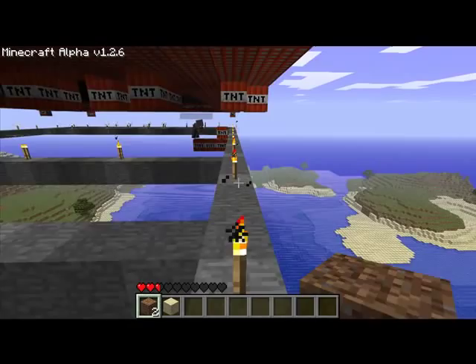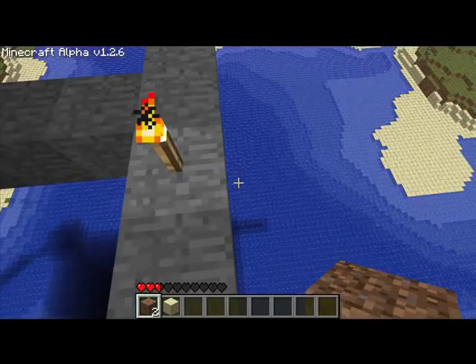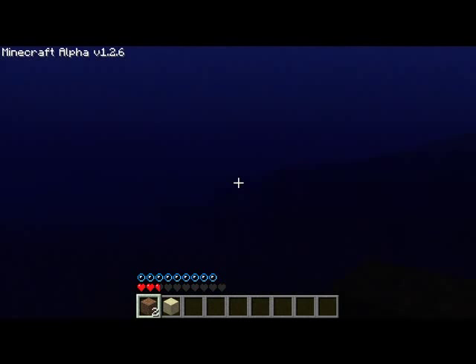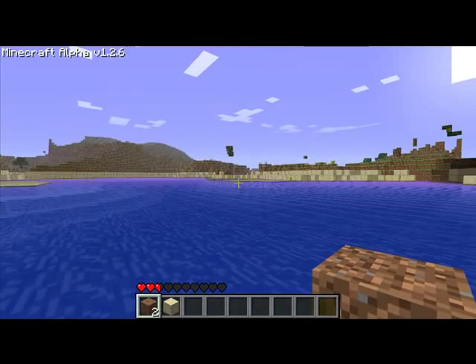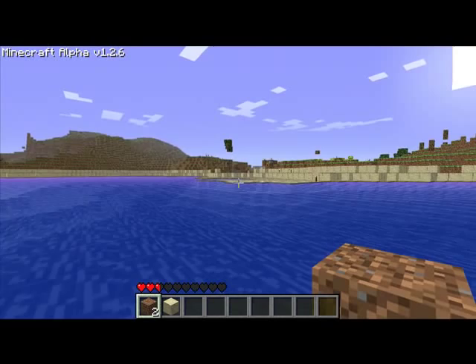We don't know what's gonna happen when that block gets struck. We think it might crash the server, so if that happens we'll show you the aftermath. We calculated it's probably about 3,400 blocks of TNT — probably a little more than that at this point because the walkway wasn't counted. Comment, rate, and subscribe.